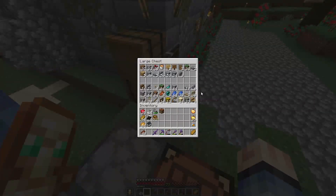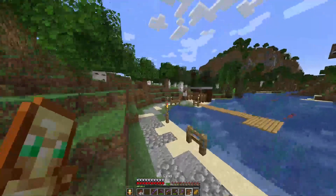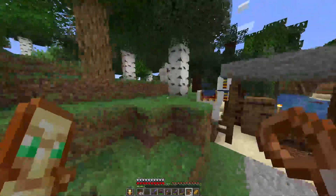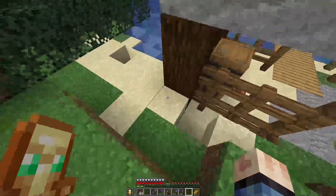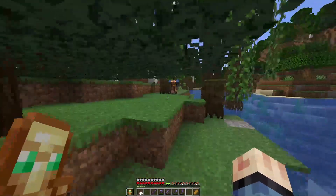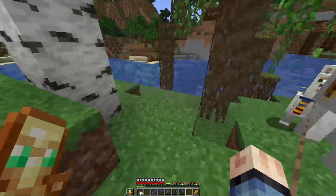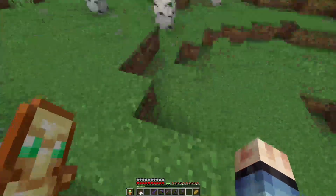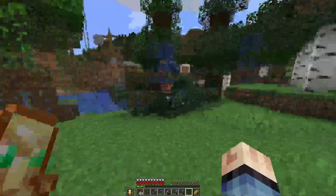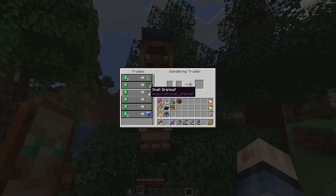I see that there are 2 loose llamas. Let's go and take them, because I'm actually wanting them to be in my area. Let's go take this one. Is there anything that he dropped, like a leash? Did he drop a lead? No, he probably didn't. What do you trade right now? Because I traded with you. No new trades? What a cheap guy.